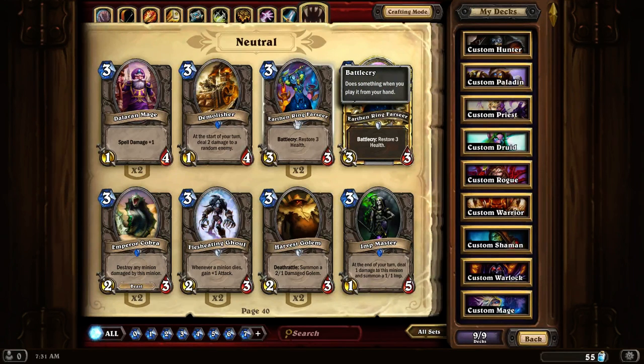Earthen Ring Farseer is a 3-3 that heals you for 3. In any sort of deck where you want to keep yourself alive a little bit longer, or heal a minion, or you're based on healing powers, this is a good card to have in your deck.